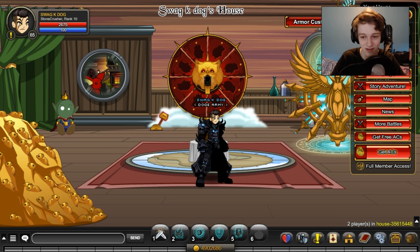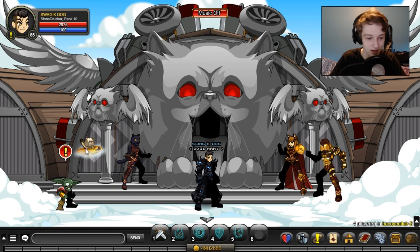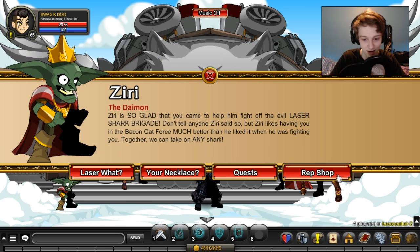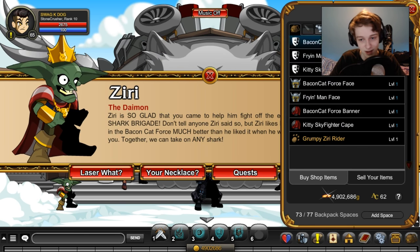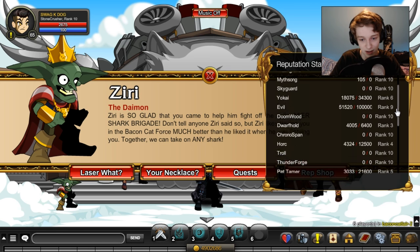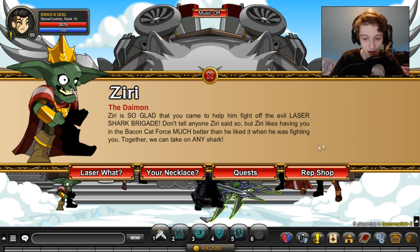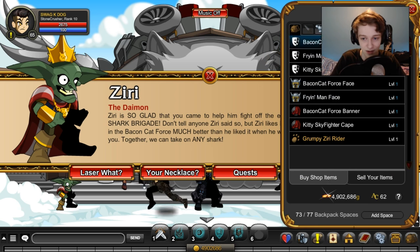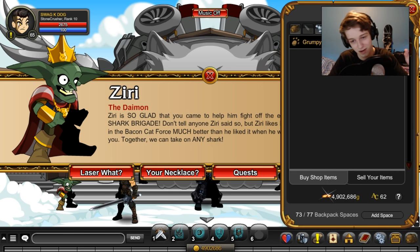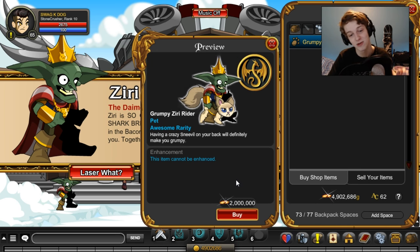Go to the Bacon Cat — Laser Shark versus Bacon Cat area — and talk to Zeri. Go to his rep shop. I'm not sure what rank you need to be; I am rank 10 currently. I'm Bacon Cat rank 10, 700 out of zero rank 10. The new threats will always be at the bottom. I don't know if you need to be rank 10 for this, so don't ask because I don't know the answer.